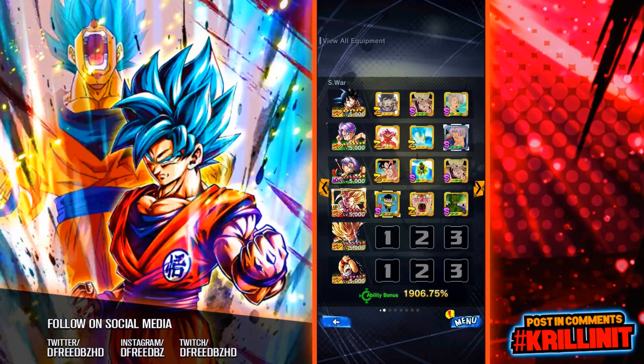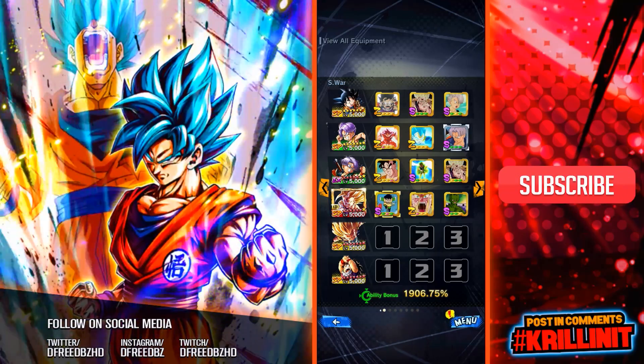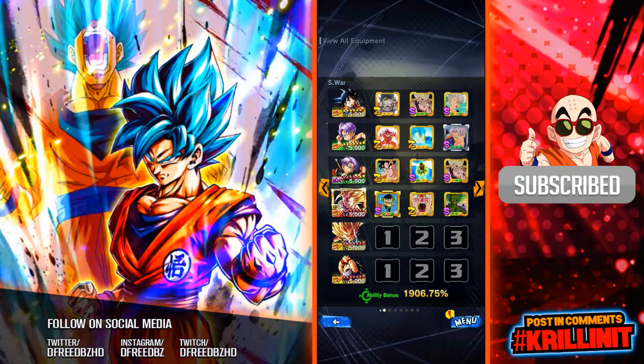Hey everyone and welcome back to another Dragon Ball Legends video. My name is D-Free and here today we're using a green green yellow Goten and Trunks only team. The bench is not going to get used whatsoever — the other three are not getting used.